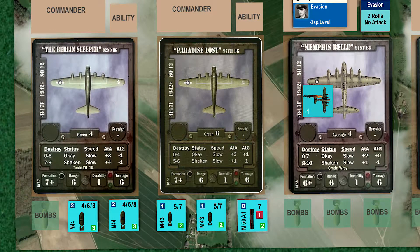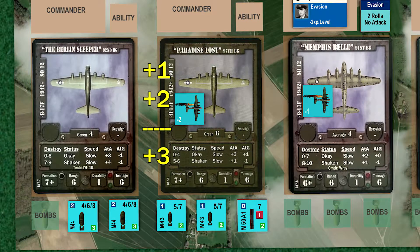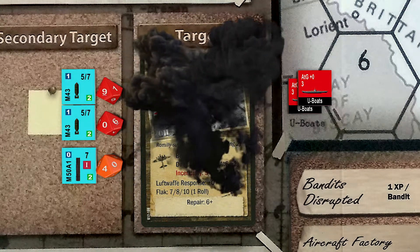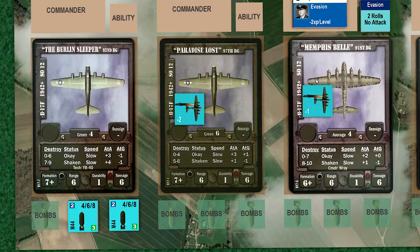Next up is the 97th. We roll one die for flak and the group takes a solid hit from a ten modified to a nine, taking two hits. The 97th will be bombing with a plus one modifier and another plus two for the target area for a final modifier of plus three. The 97th calls bombs away, and the target takes four more hits: two from a modified nine and two from a modified eleven. The incendiary misses on a modified four. We need three more hits to destroy the storage facility, and it'll be up to the 92nd to deliver the goods.